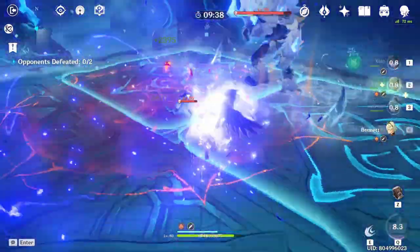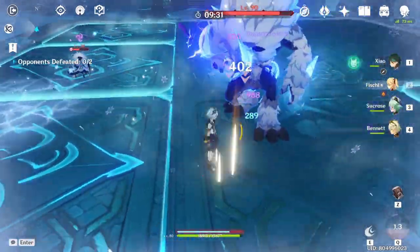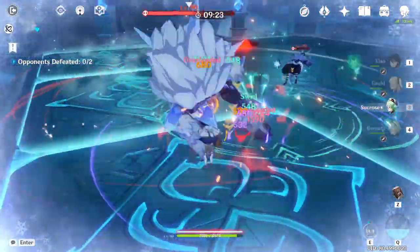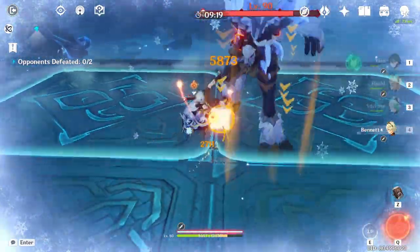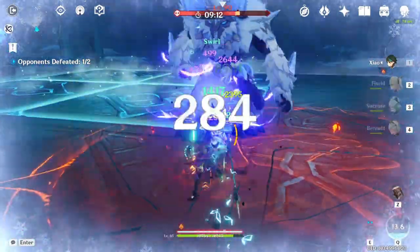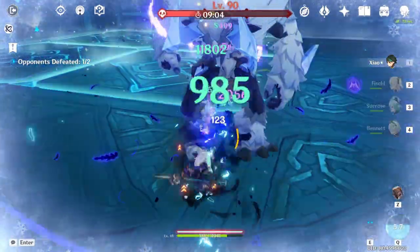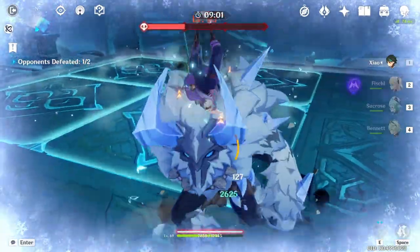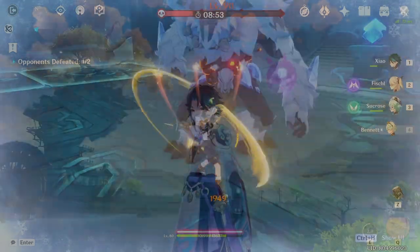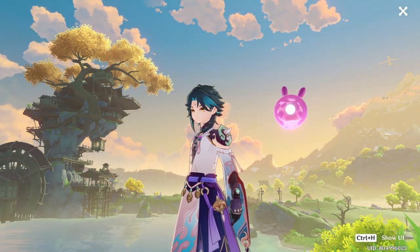In conclusion, Xiao's damage ceiling at C0 is competitive amongst the best carries in the game, and he performs well in both AOE and single-target settings. Favonius weapons are important for both Xiao and the team, so you may need to chase many of them if you're committed to Xiao. He is a very balanced character — not broken, but at the right setting he can fulfill the carry role well. If you need a hyper carry and love his fun playstyle, you should pull for Xiao. However, he is not a must-pull to the extent of Venti, as other carries like Diluc, Keqing, Ning Guang, and Bennett can fulfill similar roles. That's all from me, I've been PlayScribe — I hope this video was useful. Please leave a like and subscribe for more Genshin Impact content. Have a great one, bye!